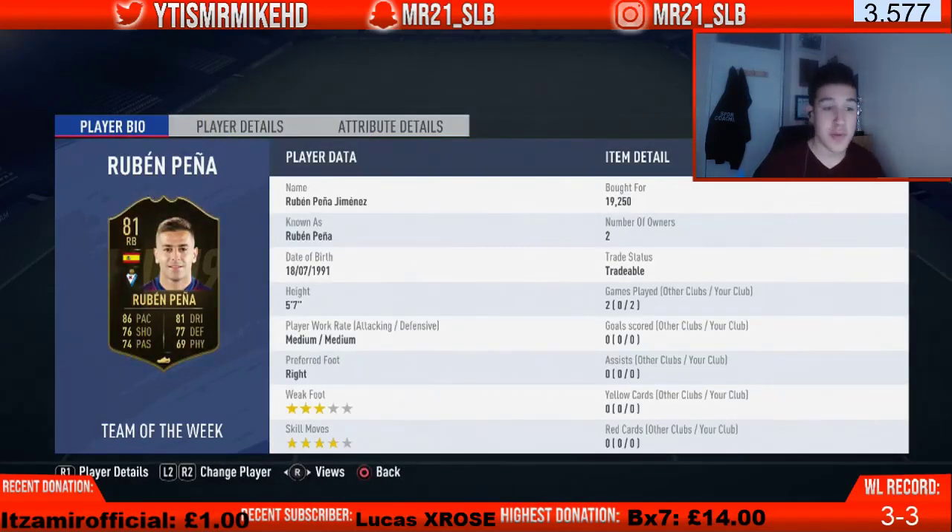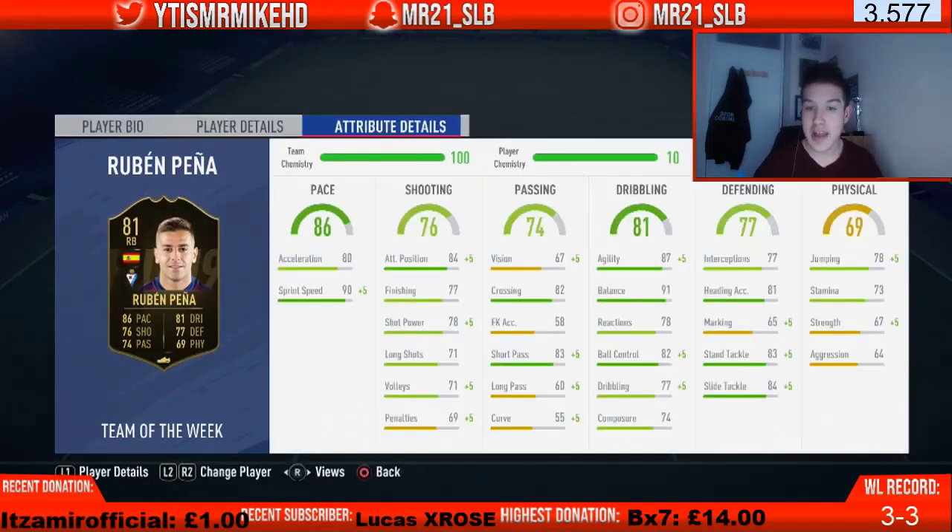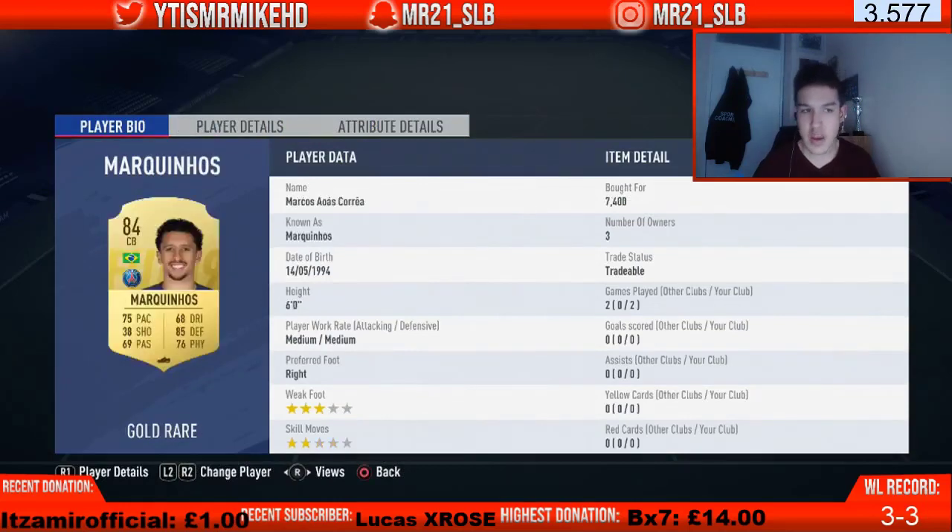In the right back role we've got a bit of a cheat — Ruben Pena. Some of you guys might not have heard of him, but he cost 19,250 coins. Three-star weak foot, four-star skill moves, attacking fullback: 86 pace, 81 dribbling, 76 shooting, 74 passing, 77 defending, 69 physical, five foot seven, medium-medium work rate. He's got 87 agility, 91 balance, and 84 attacking positioning — better than some strikers. For 19,000 coins you can't go wrong.